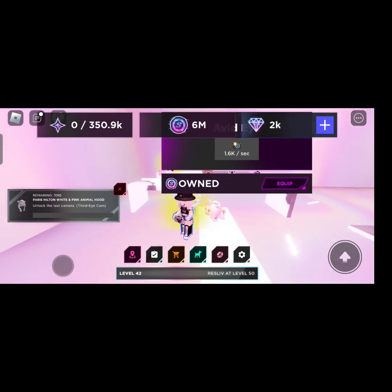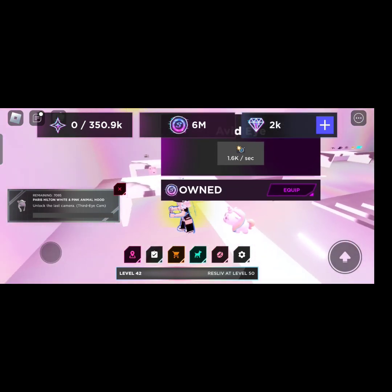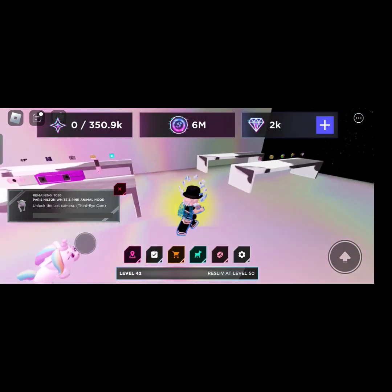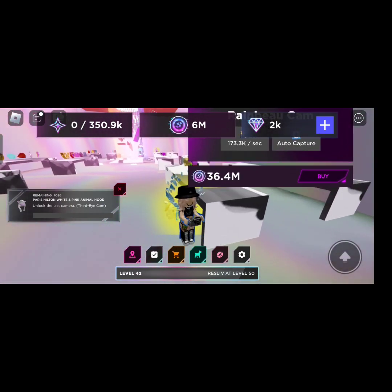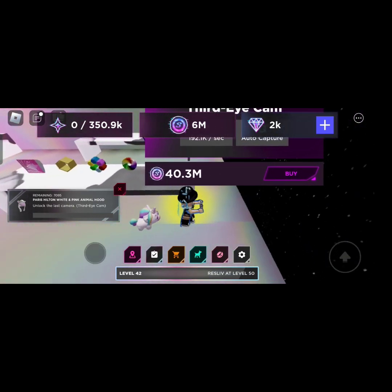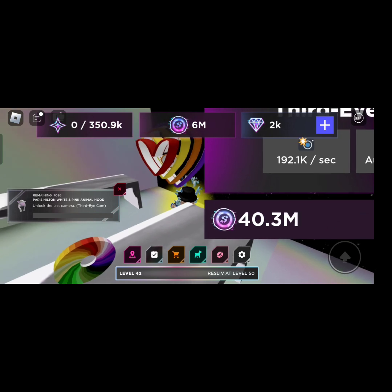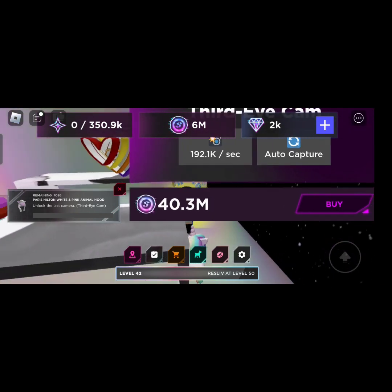If you want to buy cameras to increase your money, go to that shop. Now I'll show you where the last hammer is. Here it is. It's called the Third Eye Cam. It costs 40.3 million, so if you want to get it, you'll have to save up money.